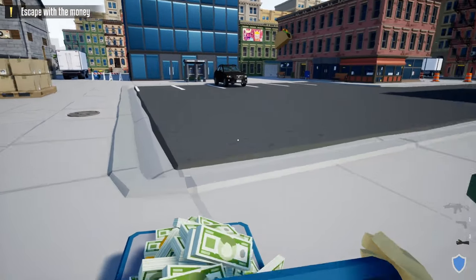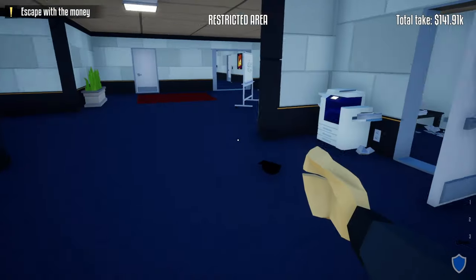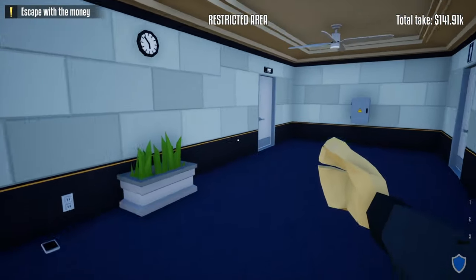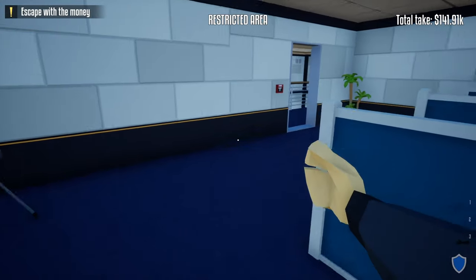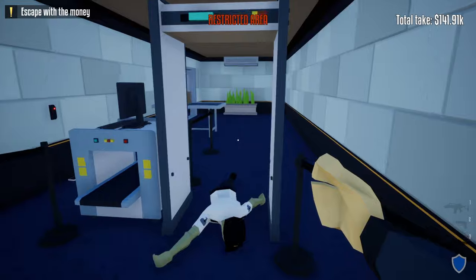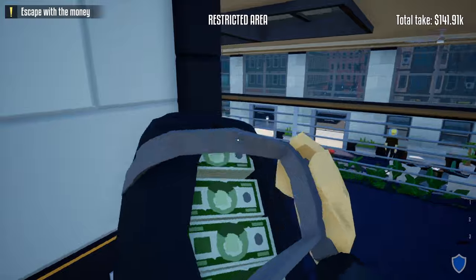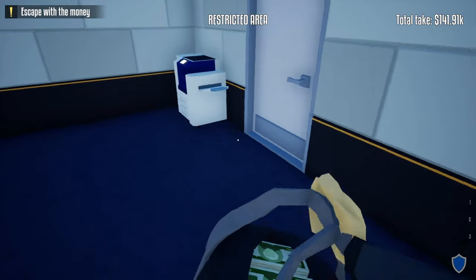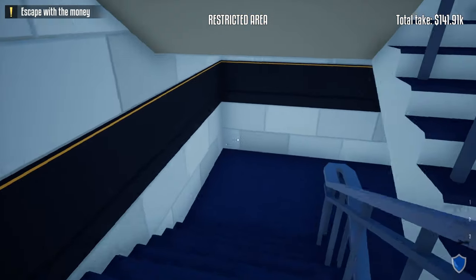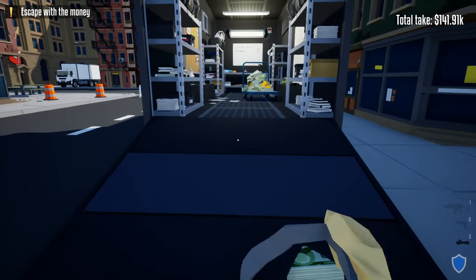There's a civilian in the leftmost window who can spot you if you're too close to the building. Once past the taxi, take a straight shot, then an immediate right, and there's the truck. After dropping off the first cart, go back through the same door we came in, up the stairs, take a right, and go through the office — close the door behind you. Go through, take an immediate right, and you're back in the vault area. Take the last bag and follow the same route: out of the vault, immediate left, through the office, out the door, immediate left, down the stairs, immediate left, and straight to the truck.